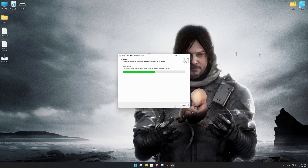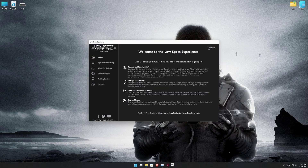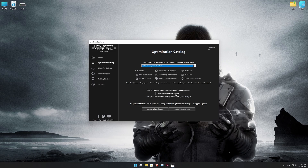Start the installation process for the Low Specs Experience. Once it's done, start it from the newly created desktop shortcut and select the optimization catalog. From the top of the menu, select the applicable digital desktop platform, and then select Dead Stranding Director's Cut from the drop-down menu.